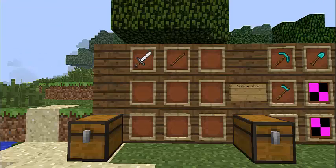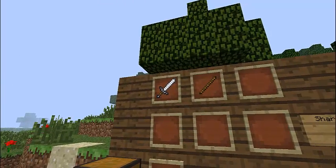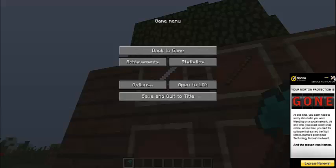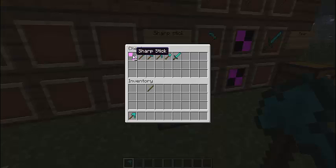So I suppose I should get into the crafting side of it. First we need to create a sharp stick, which is basically that — an iron sword and a stick, which creates a sharp stick. Unfortunately it doesn't have a texture for it.